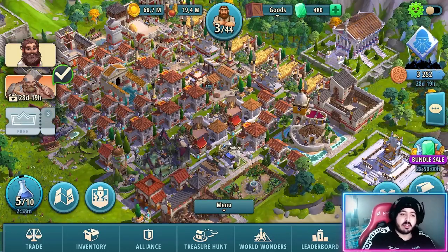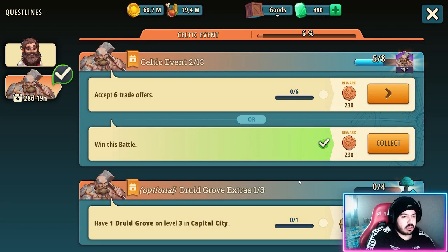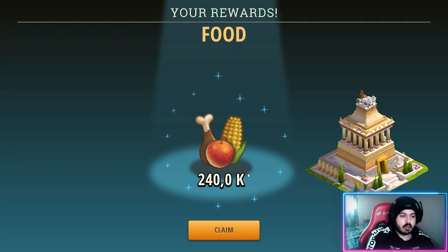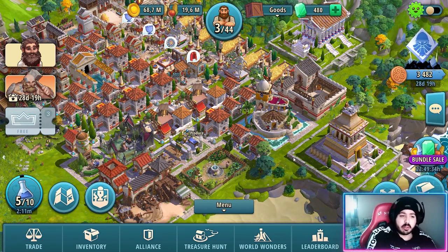Another interesting thing is that you can use your Tomb of Mazoush to collect the questline reward and get a research point or flu. They work with event quests as well, so you are free to use it.